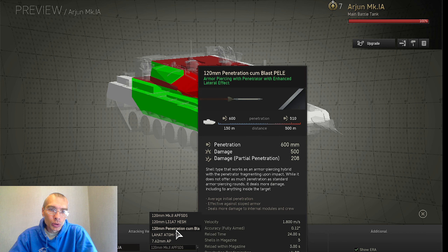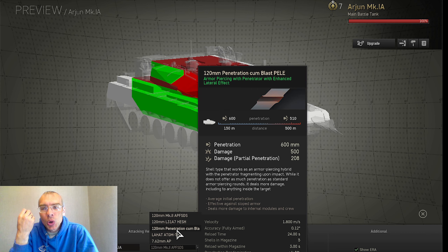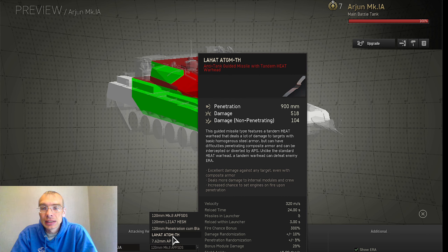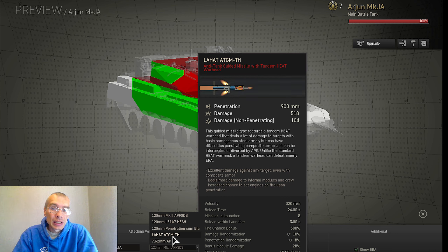The next ammunition type available on this tank is so-called Pelerons with enhanced lateral effect. It is a great addition to diversified firepower because this shell type offers up to 208 damage on partial penetration and preserves more penetration capabilities at long range — at 400 meters, Pelerons can penetrate 510mm of standard armor while a standard AP round can penetrate only 488mm. There is also an anti-tank guided missile with tandem HEAT warhead with 515 damage and 900mm penetration.